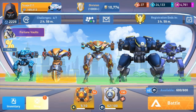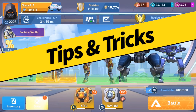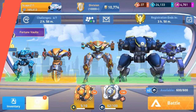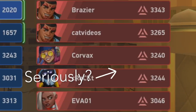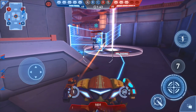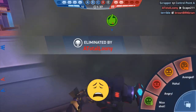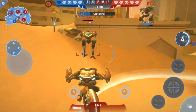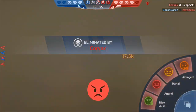What is up everybody, Scape 211 here, and today we are doing another tips and tricks video on fighting the enemy AI. Now if you've played this game long enough, you know that the enemy AI can be pretty brutal — over a thousand power more than you, with no way to fight them head-on, especially when you're solo. These aren't cheats or hacks, just tips to help you do better in combat against the AI.